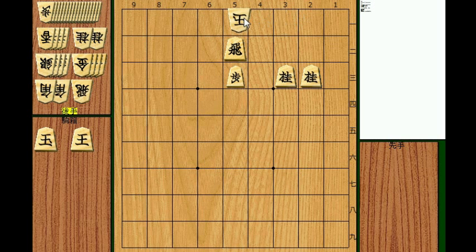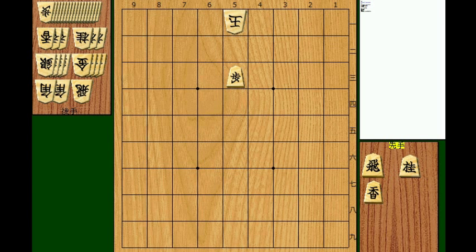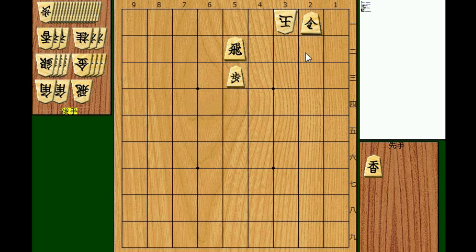How about a rook, a knight, and a lance? This is going to be a bit difficult — it's mate in 11. The first move is the same: rook to 5b. After king 4a, use the knight first: knight to 3c, king 3a. Then make a good sacrifice — knight promotes to 2a, king takes, then lance to 2c, king 3a, knight promotes to 2b, king 4a, and promoted lance to 3b. Checkmate in 11 moves.